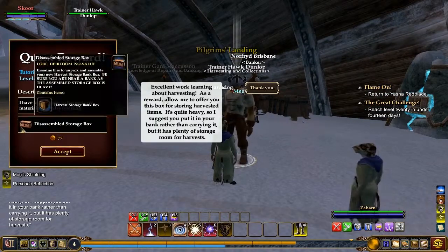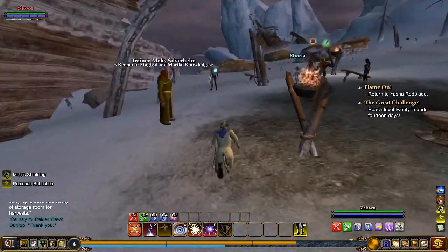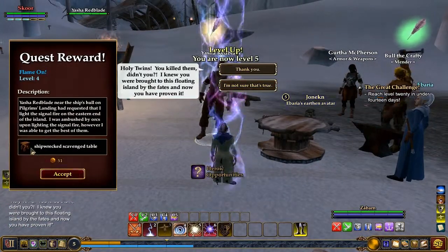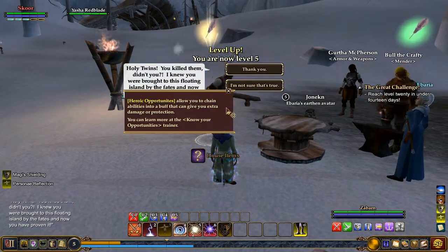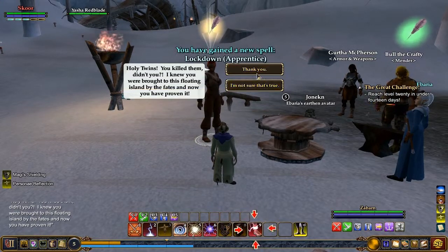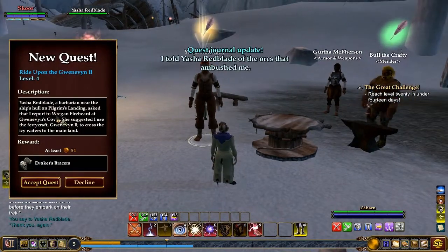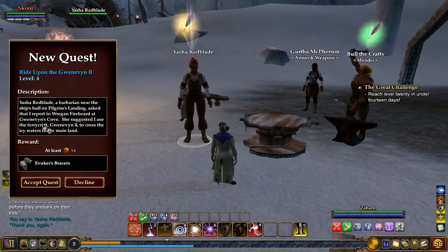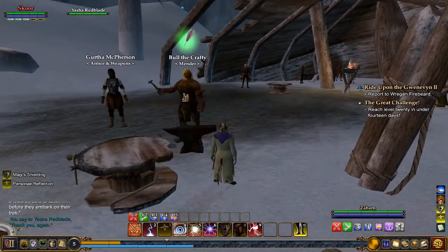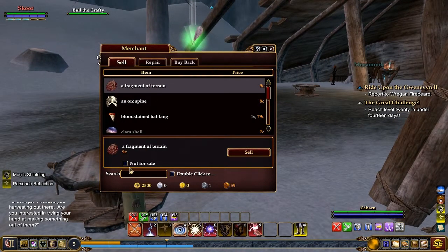Let's go turn in this harvesting and collecting. Disassembled storage box — yes, please. Another crafty-looking NPC right here — it's glowing green. We got the shipwrecked scavenge table, and heroic opportunities. We did level. House items can be used to make your house or home. I can get some invoker's bracers — I just need to go to Regan Firebeard at Gwynevin's Cove. Let's see what this guy's doing. Let's sell some of this useless stuff we don't have any use for — bloodstained bat fang, fiery carnelian, which is apparently a gemstone.